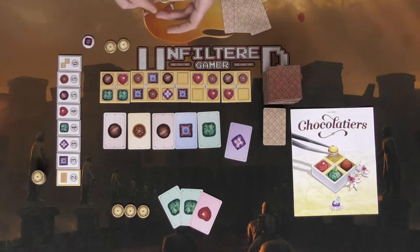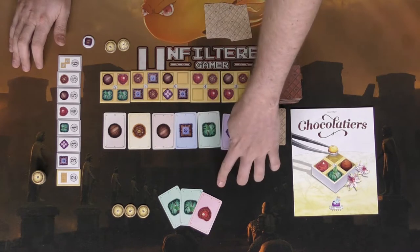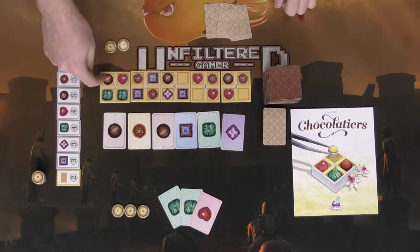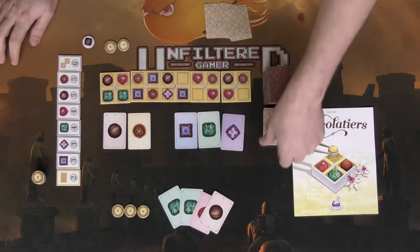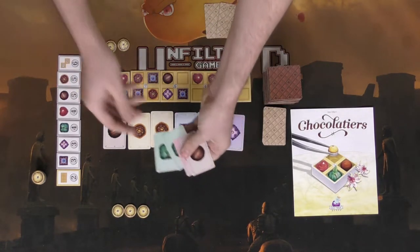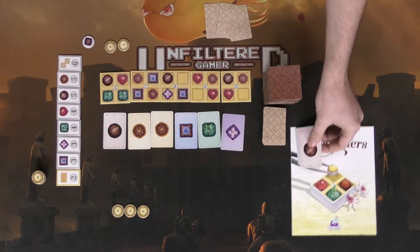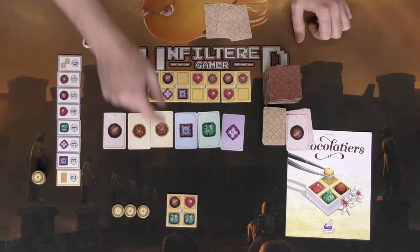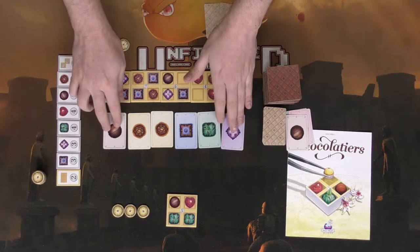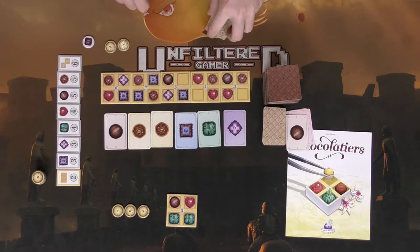Let's show a quick round of how the game functions. This player has two green and a red. On the board there's a sampler requiring two green and a red, so he spends one action to take it, replacing one from the deck. Then he spends his second action to discard the matching cards — two green, a red, and a swirl — and takes the sampler into his tableau. When you take a sampler out, you replace it so there's always six samplers and five chocolates displayed.